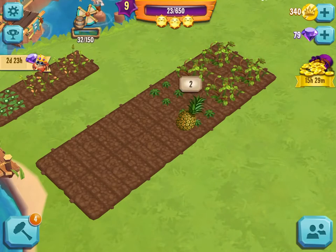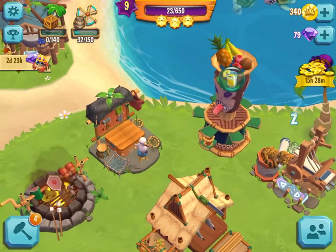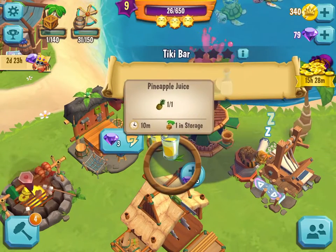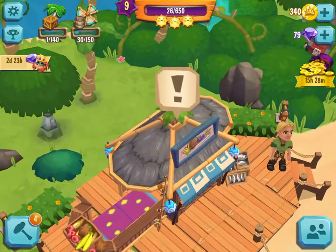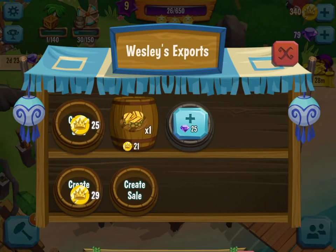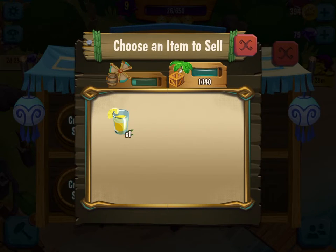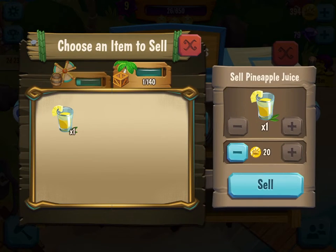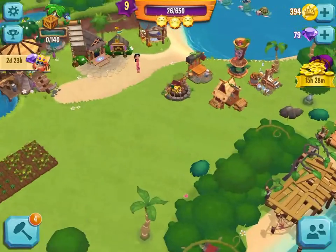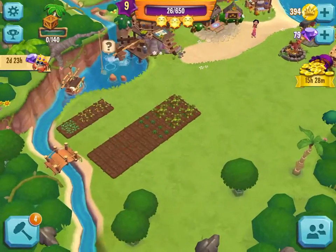We'll grow some things and make two pineapple juices. There's pineapple juice there. We'll make some pineapple juices — these take ten minutes to make, but they sell well. Some sails... grilled pineapple. We'll sell the pineapple juice. Our grilled pineapple didn't sell. That's too bad.